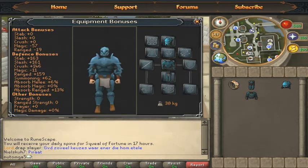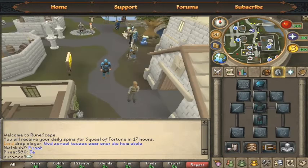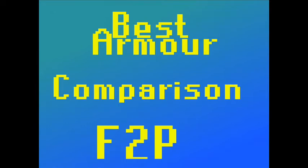In conclusion, rune full helm, rune plate legs, and rune plate body is the most usable setup for general leveling. People who are more budget-conscious or slaying monsters that use crush attacks mostly go for chain body, plate skirt, and rune helm. That was the guide — thank you.